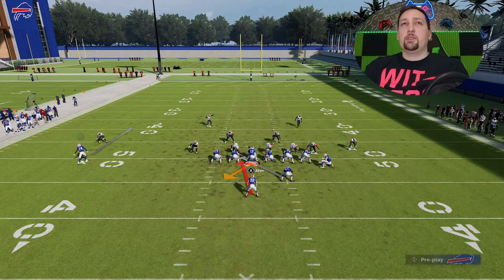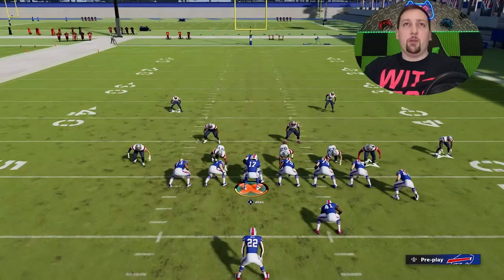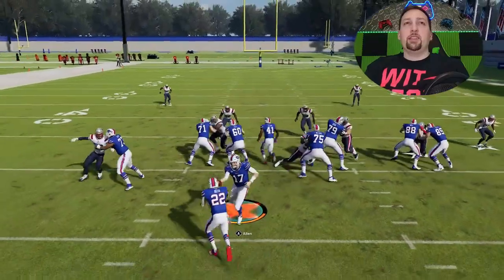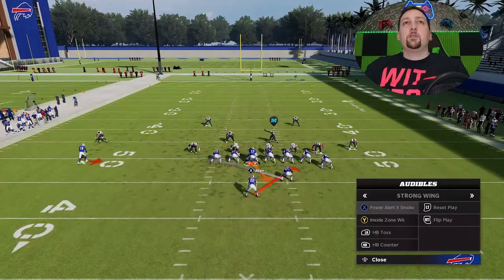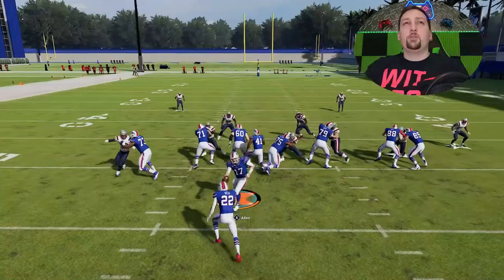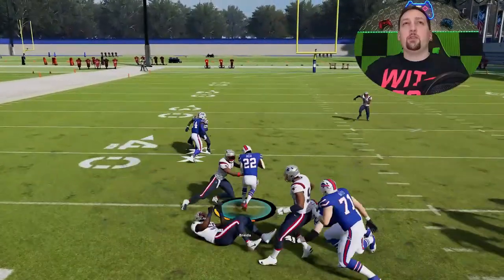You also have the Inside Zone Weak, which is going to be successful against this type of look with a spread alignment. It's just a good inside run. That left tackle — it's like a counter just with no actual delay. The two best run plays are definitely the toss and the counter, but you could always run this if you're just trying to pick up easy yards. The counter I'm averaging about 10 yards; this particular play I'm averaging about 5.